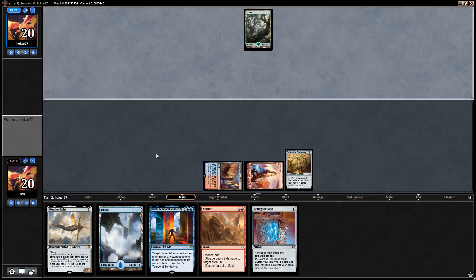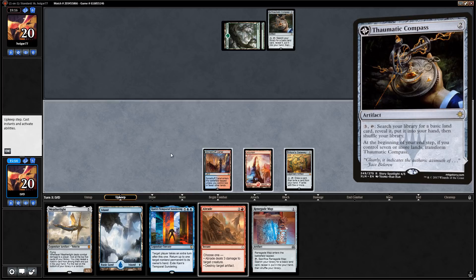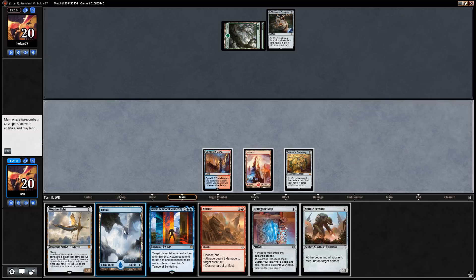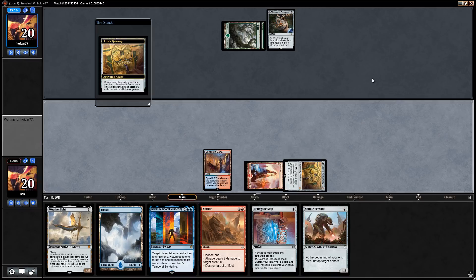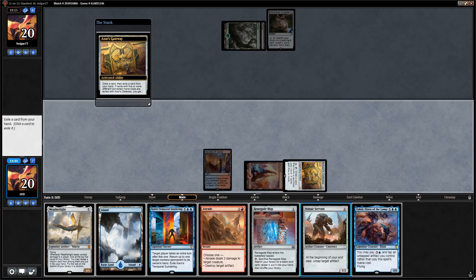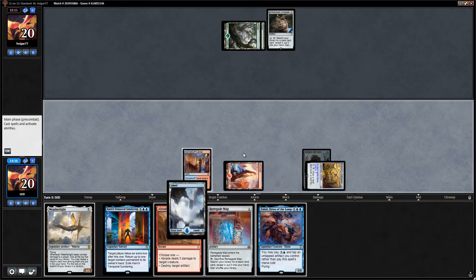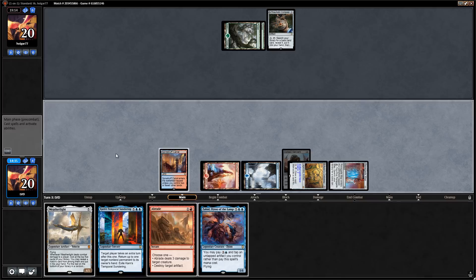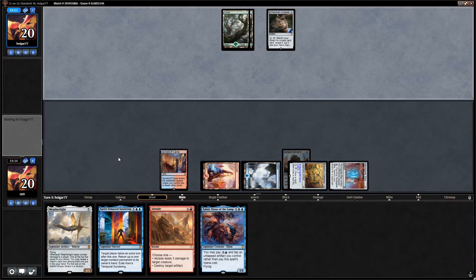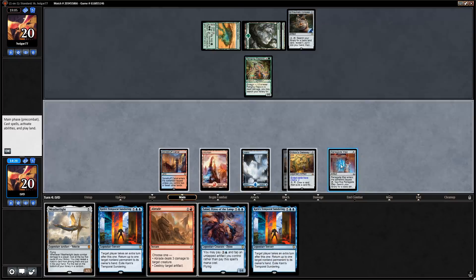Game three — would like to be on the play. This hand looks okay: turn two gateway, Abrade to interact, looking to find legendary creatures to enable Weatherlight and Temporal Sundering. Thaumatic Compass we can kill with Abrade. Let's use the gateway first to see what we draw. We'll get rid of Voltaic Servant to keep the gateway since we probably want to play Renegade Map to ensure land four for next turn.